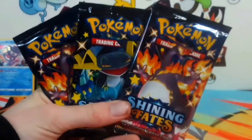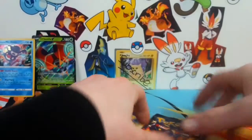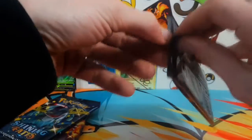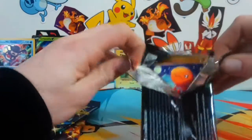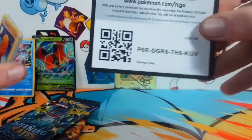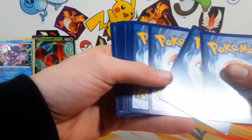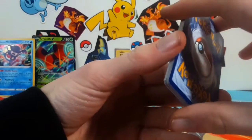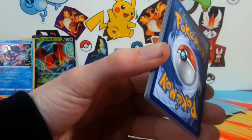We got Charizard, Dragapult, Charizard on this one. Without further ado let's hop right into the Shining Fates portion of this video. There's really not a whole lot we can do besides getting a Skyla or Suicune to top off the whole Shining Fates series of openings I've done on this channel, but I'm gonna keep on getting more — I don't even care.